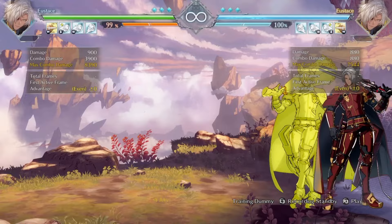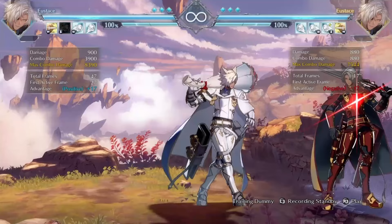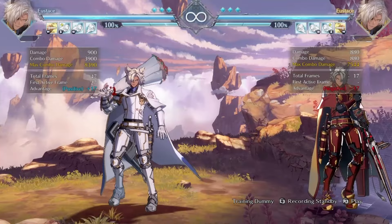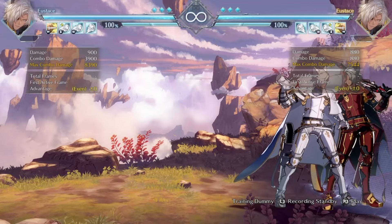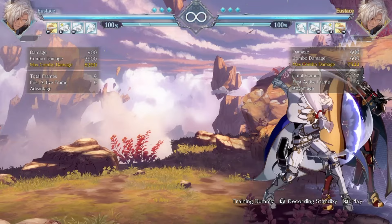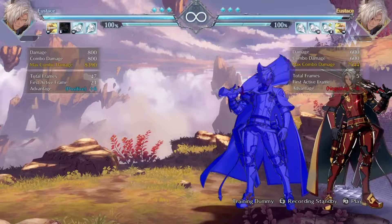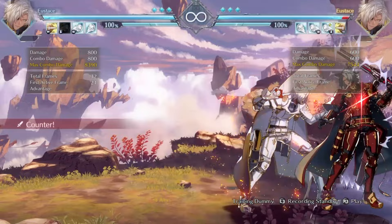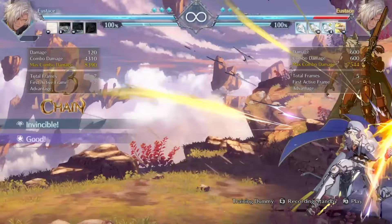Next we have the H grenade, which I believe is his best grenade because there is so much utility — you can use it for block strings, mix-ups, and combos. Something I like to do is if I know my opponent likes to mash after my auto combo, I can throw out my rat race and I'm plus. The H grenade is plus six, meaning I can get a full combo. Do that into that into this — I just got a full combo because he decided to press a button on my turn.